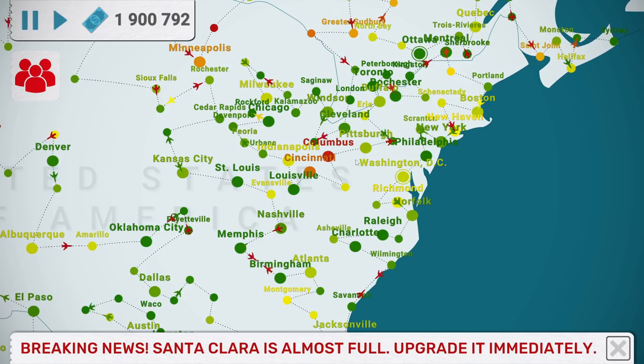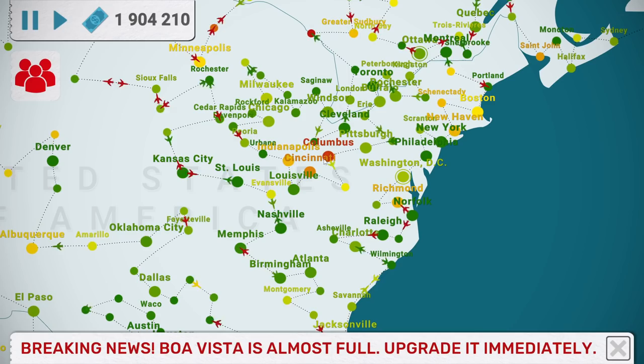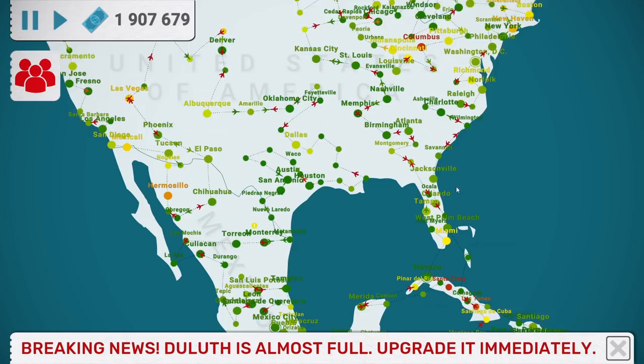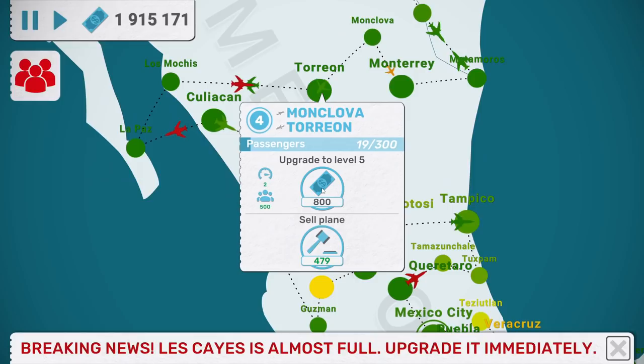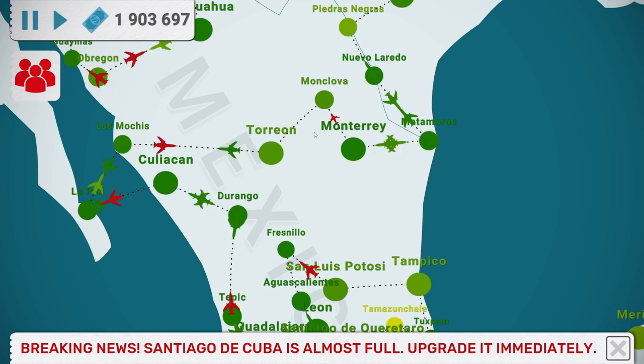Quite neat getting to look at the map at a point where all the city names are going over each other, and the names even get to change color - reds, yellows - that really gives a nice Christmas side effect to the cities there. We are still getting Mexican cities - good to see. Definitely glad we're not just shifting over to Europe, that there are still cities in the Americas coming up on the map.